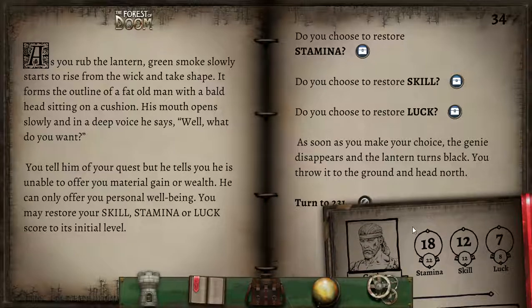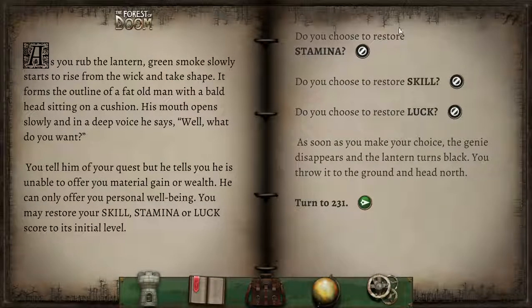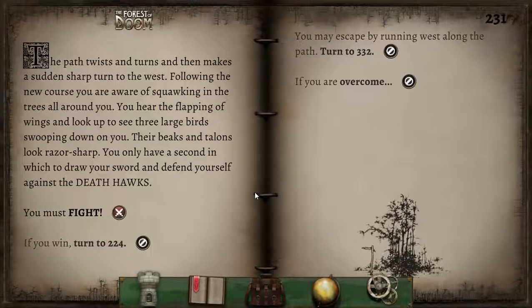Looking at our adventure sheet, I'm going to go with stamina just to see if testing our luck later on will actually diminish it correctly or not. As soon as you make your choice, the genie disappears and the lantern turns black. You throw it to the ground and head north. The path twists and turns and then makes a sudden sharp turn to the west. Following the new course, you are aware of squawking in the trees all around you. You hear the flapping of wings and see three large birds swooping down on you — their beaks and talons look razor sharp. You have only a second to draw your sword and defend yourself against the Deathhawks.